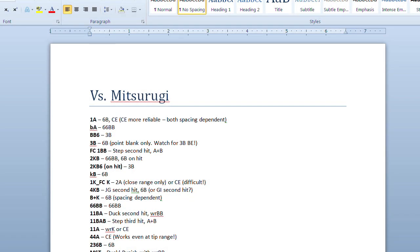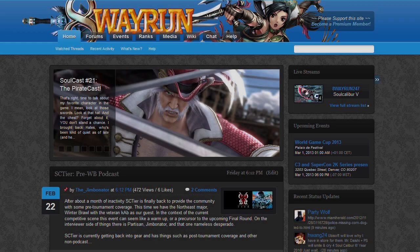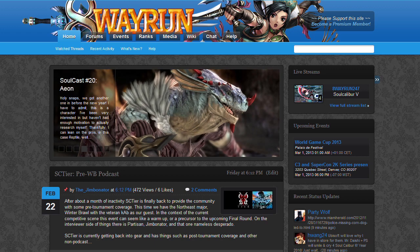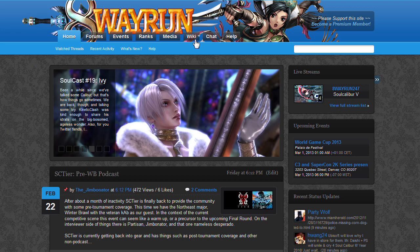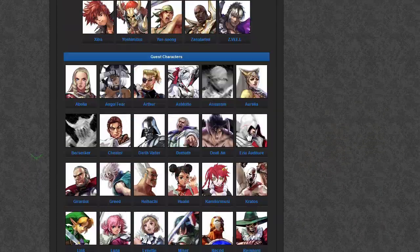The best thing you can do for yourself when it comes to punishment is to create a list — a list of unsafe moves and punishes for a specific character. You'll want to keep this list by you as you play, and look over it to remind yourself of when you should be punishing. In order to make such a list, you'll need to bring up frame data for your character, frame data for the character you're training against, and have practice mode running in the background.